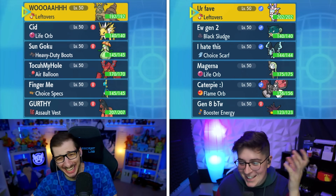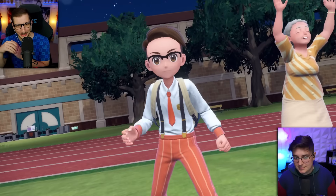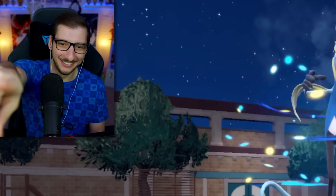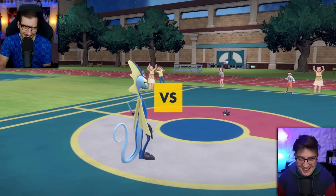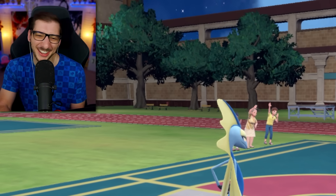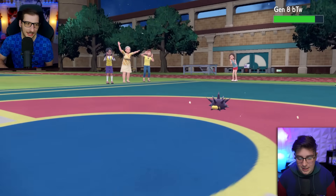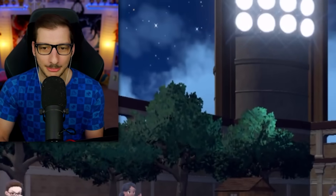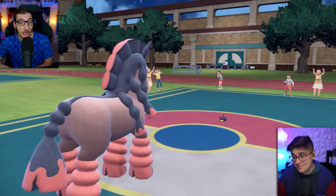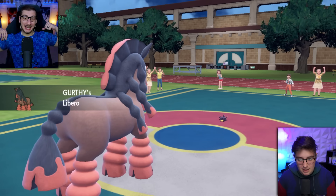That's pretty bad. You have Volcanion and Wo-Chan? I mean... Let's see who you lead off with. You go into Gen 8, by the way. You want a little Finger? So this is an ironic ability — Quark Drive. You're kind of scary. I'm going to U-turn out, obviously. Why would I stay in on an Electric-type? That's not smart. You're getting — yeah, that's actually huge, because if you can stall out my moves long enough, this could help a lot. Oh, you do stay in. I have Libero.